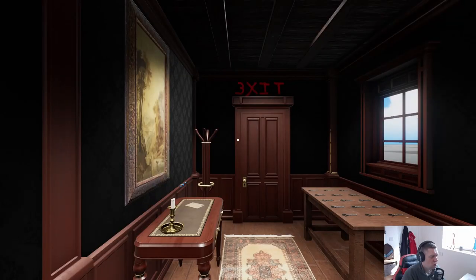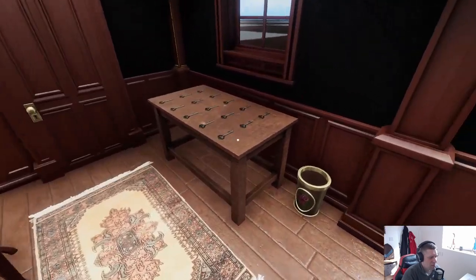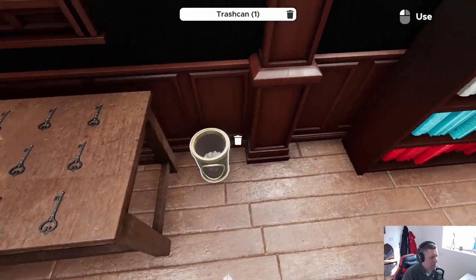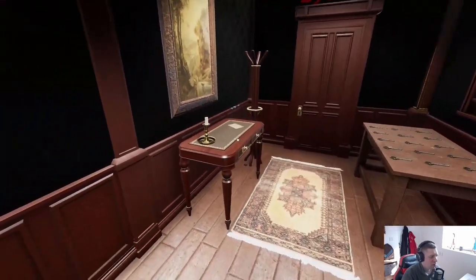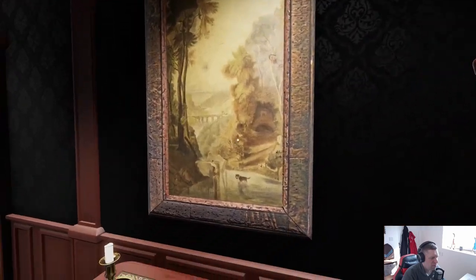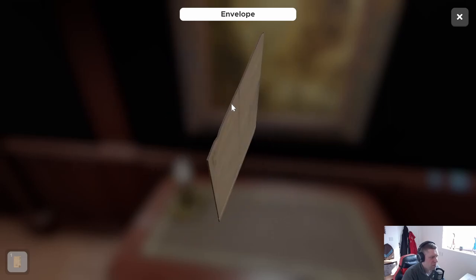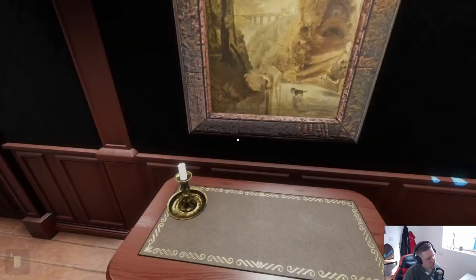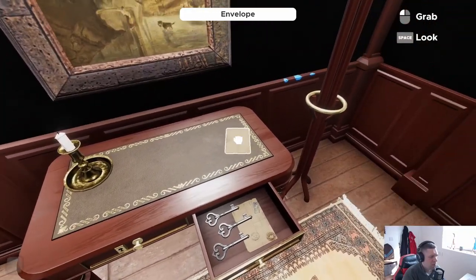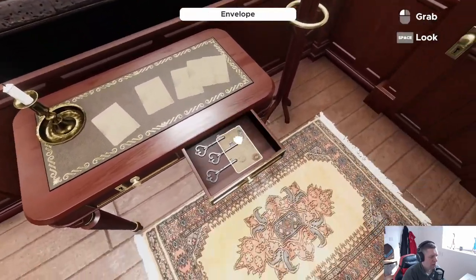Alright, there's the Threxit. We have 15 keys — yikes. We have six bookshelves with different colored books. There's some interesting blue paint, a picture, and an envelope. There is not anything in the envelope. We want six-one — don't know if that's of any relevance. We've got like an infinite stack of envelopes here.